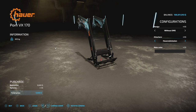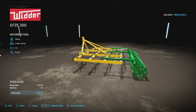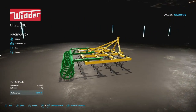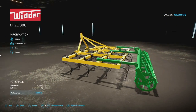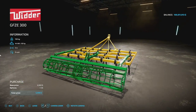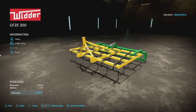If you're looking for a 3-meter cultivator that can't be customized, look no further than the Fighter GFZE 300. It's a 3-meter cultivator requiring 60 horsepower, running at 9 miles per hour and 700 kilograms. That's your 3-meter cultivator - jump on it.